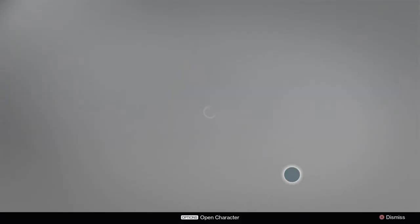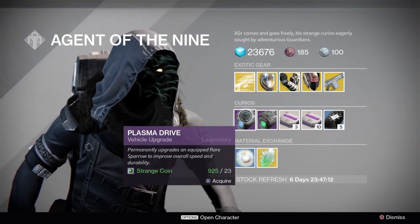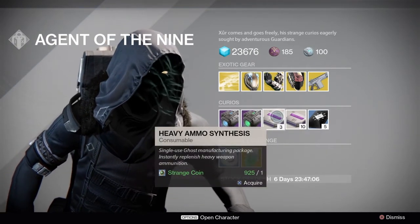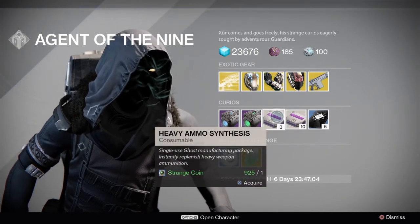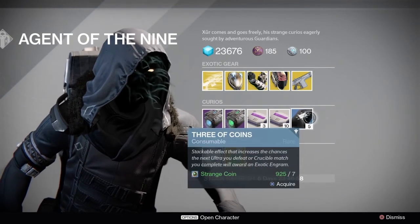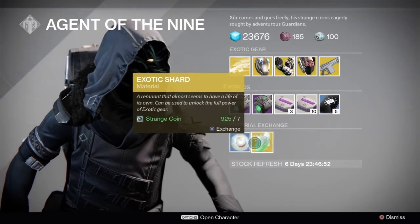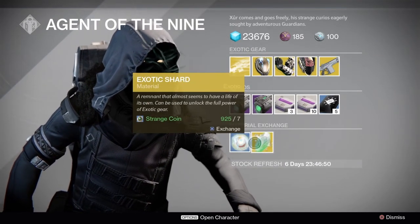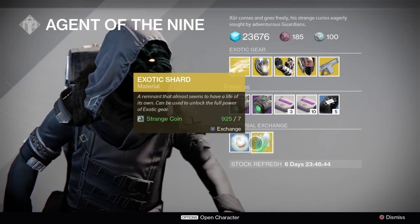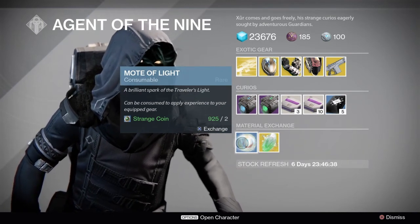We have the Blue Plasma Drive for 23 strange coin, Emerald Coil for 23 strange coin. One strange coin gets you three heavy ammo synthesis; three strange coin gets you ten heavy ammo synthesis. Three of Coins is back again — seven strange coin for five. One exotic shard for seven strange coin — not the other way around — and one mote of light for two strange coin.